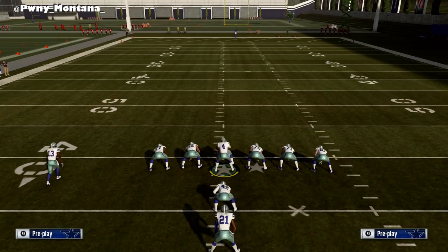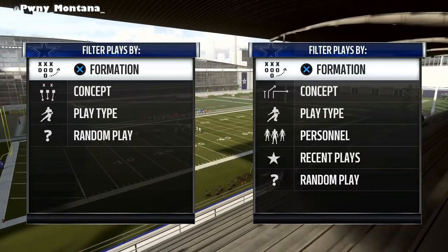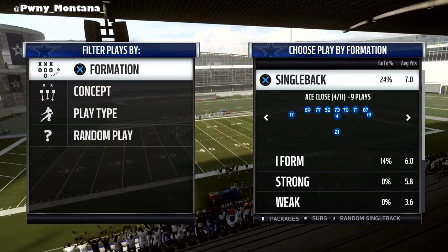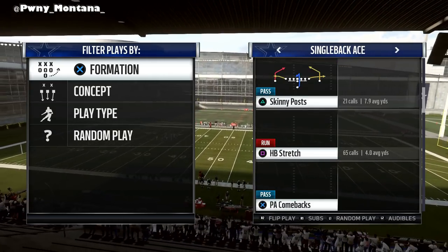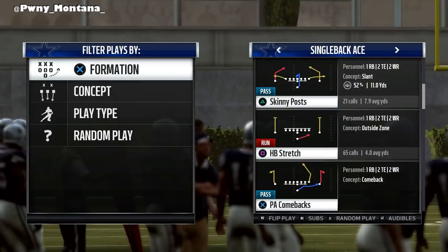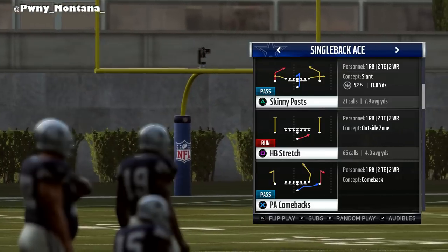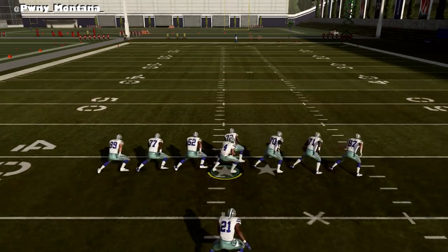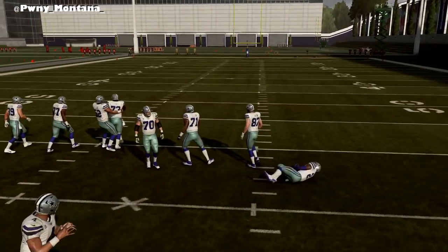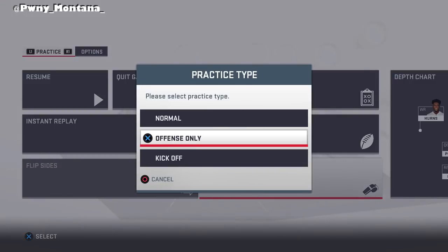Next thing I want to get to is strong side versus weak side runs. For this I'm going to choose an actual offense and defense. On offense we're going to come out in an ace formation because it's a symmetrical formation that you don't have to really think about. In an ace formation there technically is no strong side - I'm not talking about looking at your strong side, I'm talking about looking at the defensive strong side.